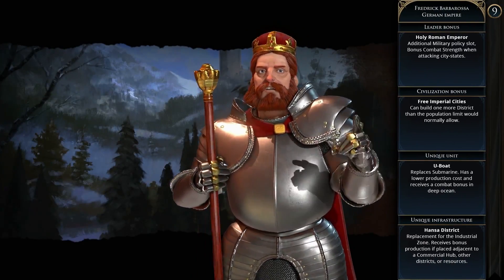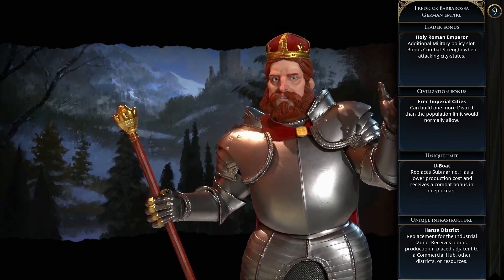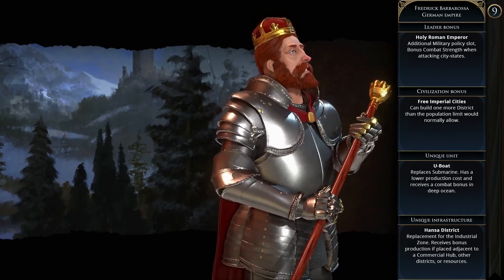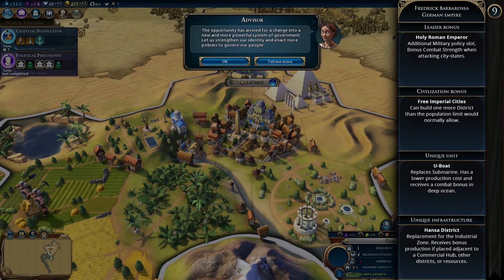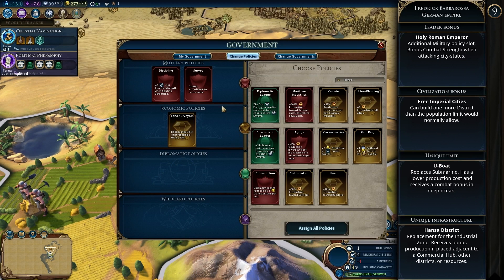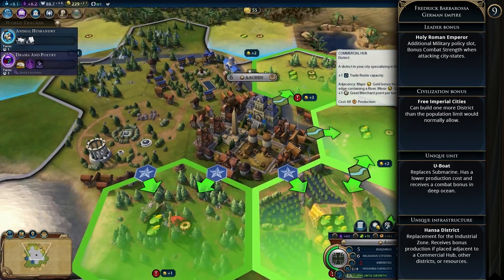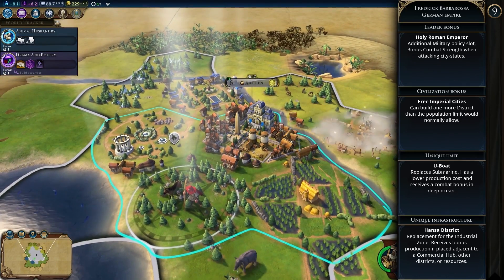Then we have the German Empire under Frederick Barbarossa. The leader bonus is Holy Roman Emperor — you get an additional military policy slot in your government and bonus combat strength when attacking city-states. The permanent civilization bonus is Free Imperial Cities, where you can build one more district than the population limit would allow — usually one district per three population, so Germany gets one more. The U-Boat is the unique unit, replacing the submarine with lower production costs and a combat bonus in deep ocean. The Hansa district is the unique infrastructure, a replacement for the industrial zone receiving bonus production if placed adjacent to a commercial hub, other districts, or resources.